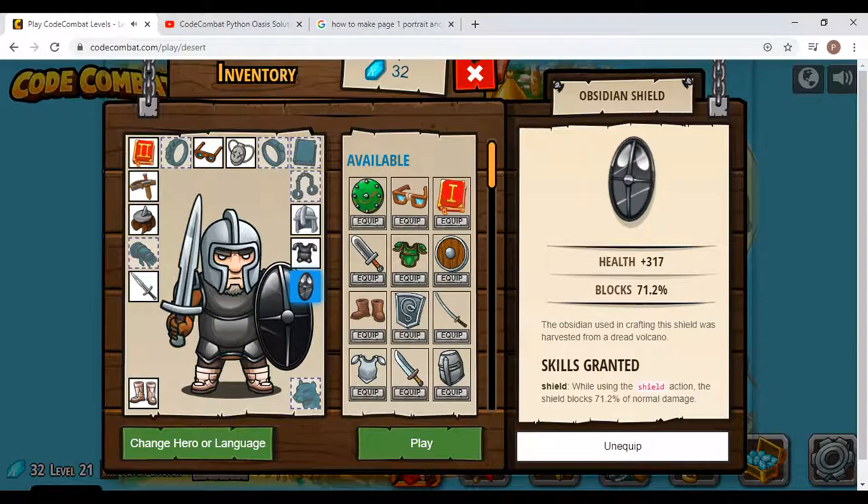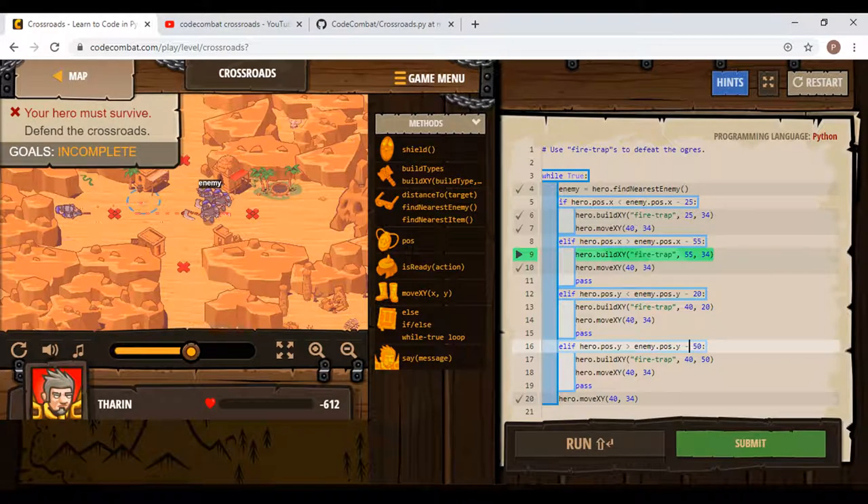This would give you more health. But, a great thing, you could get better shoes, which would make you faster. It was until I had reached the level Crossroads.